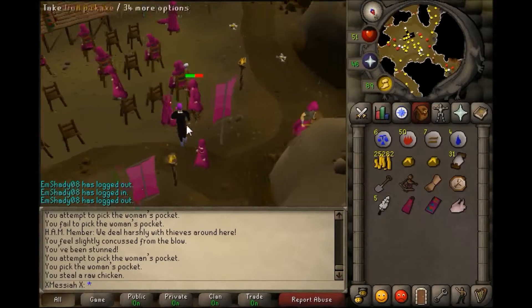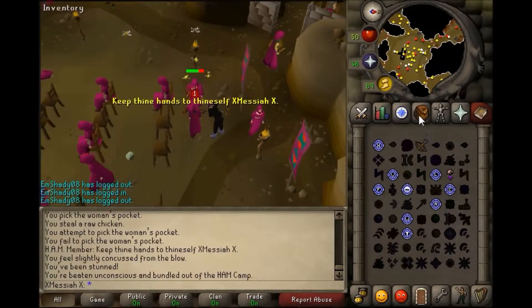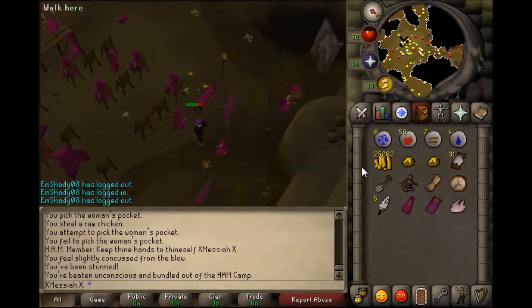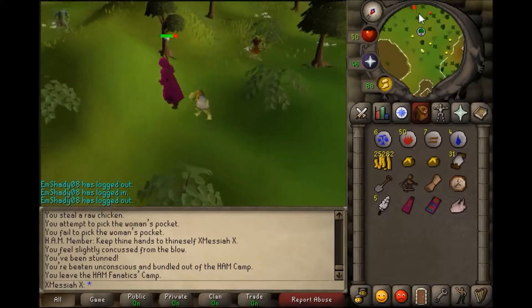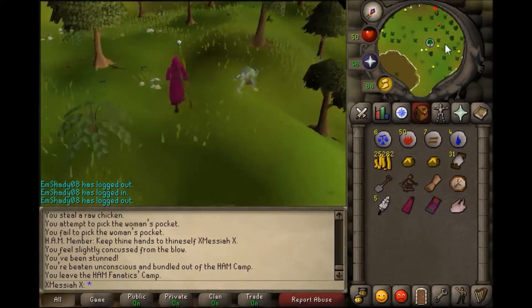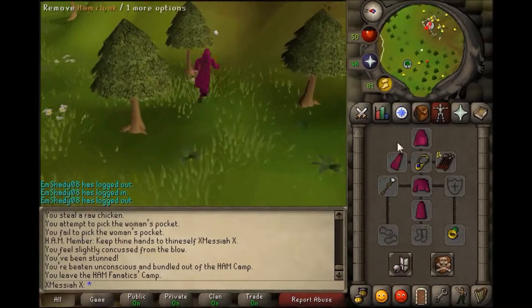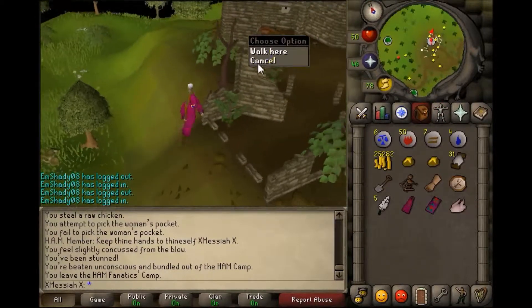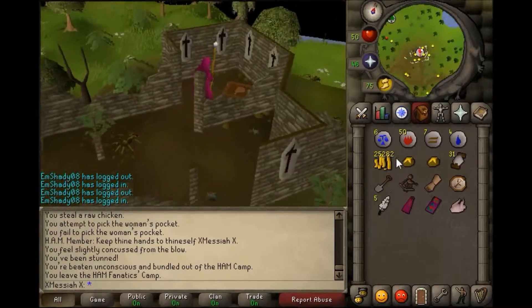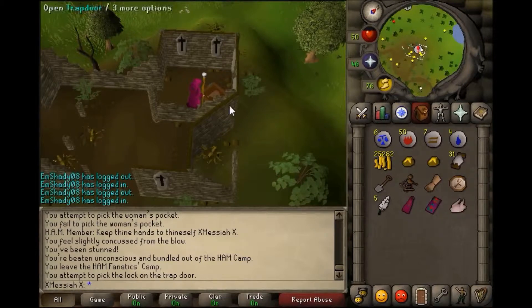I'd also recommend 45 magic for this to get the Camelot teleport. If not, you can just have all the teleportation tabs. You could do it that way, or you can do it the way I'm doing it. If you have the magic level requirements, just wield an air staff and bring all the runes so that you can teleport around when you have to do these clue scrolls. And that's pretty much it. You'll also need a spade, a sextant, a chart, and a watch.